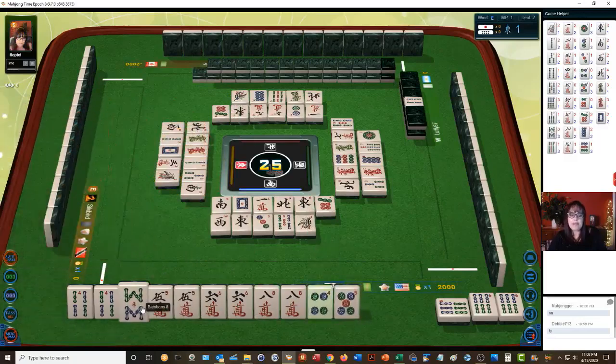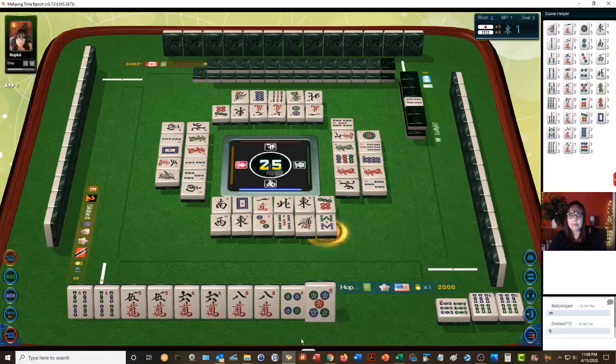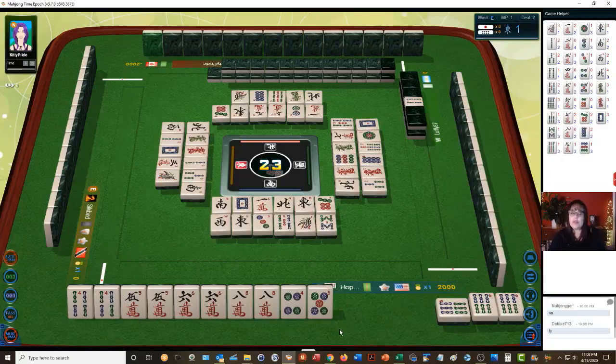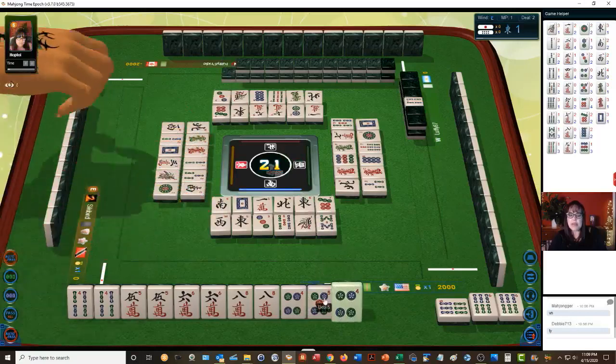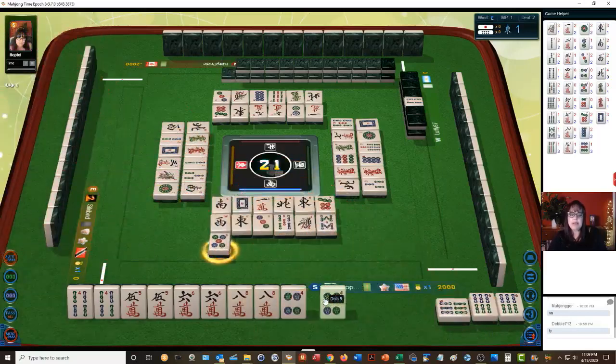Four-five, eight bamboos. We have a pon out — we do have a side wait right here. We don't have to do all pon, that would just be more han, because all pon is two han. We have a three dot in our discard pile, so I think we should discard that. Look at all these pairs — we could have done seven unique pair, that's called chitoitsu.